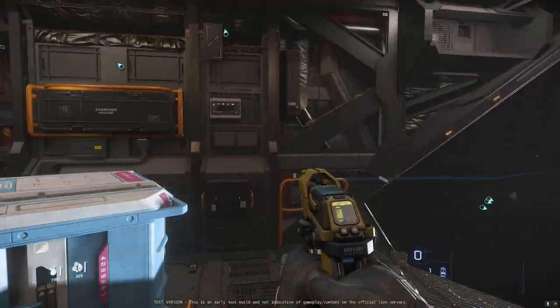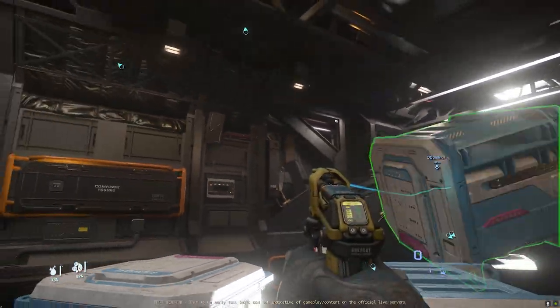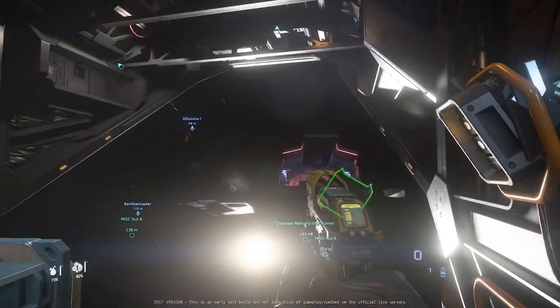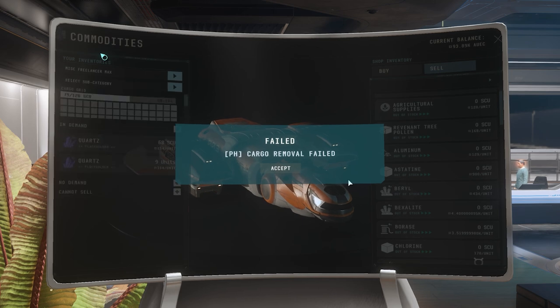In most other situations in Star Citizen, working together in a single ship is usually less efficient and makes less sense, but this was really effective. Not only that, but when we went to sell, there were a number of bugs related to this as well.